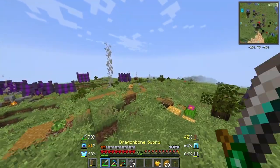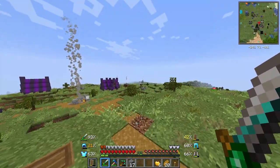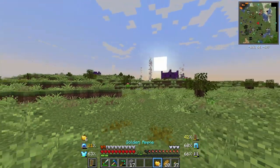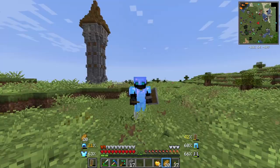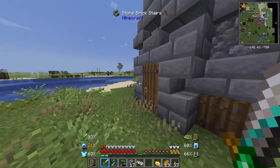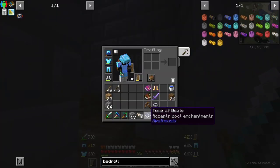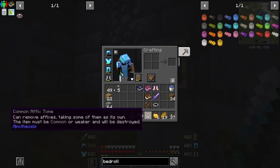I also saw what looked like a wizard tower over here, which I think would be cool to investigate. I would say that has been a mission success — or I should say invasion success. It is soon time for a nap, but what's this? Accepts boot enchantments — I don't know what that is. Remove affixes, taking some of them as its own. The item must be common or weaker, won't be destroyed. I have no idea what any of this is, but I will be taking it.